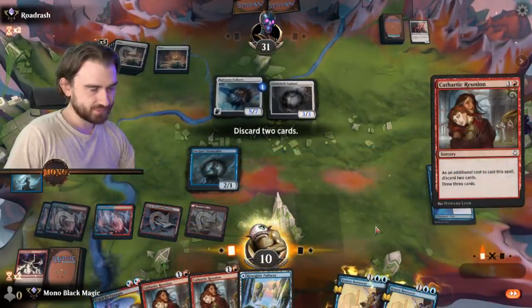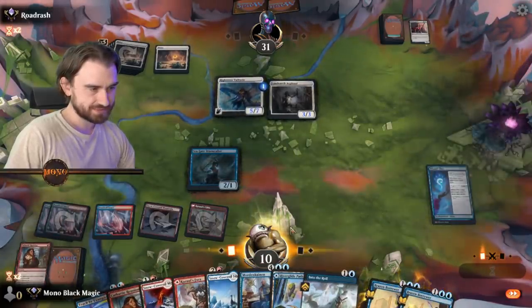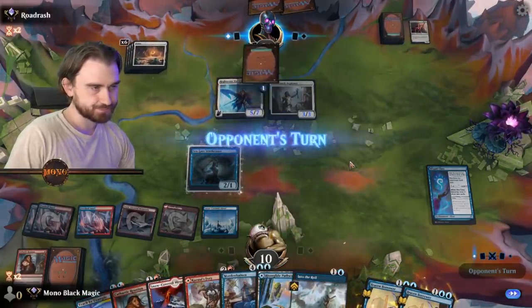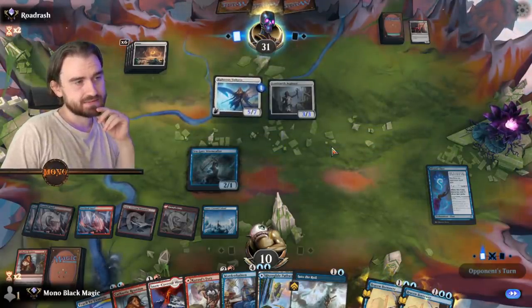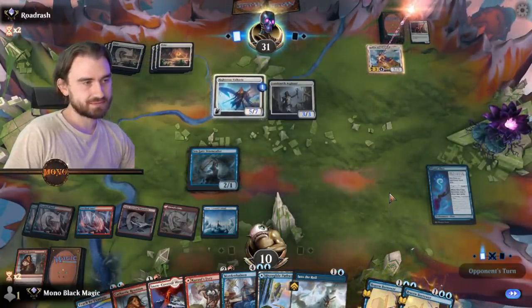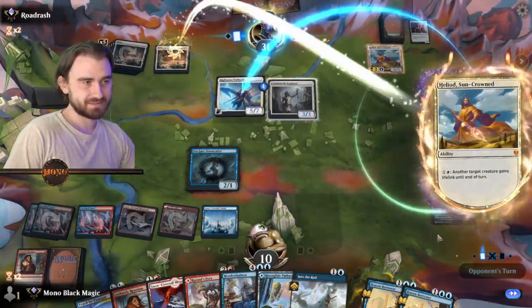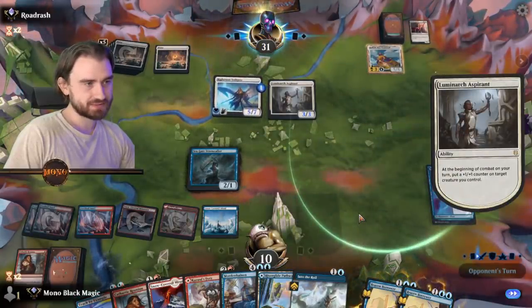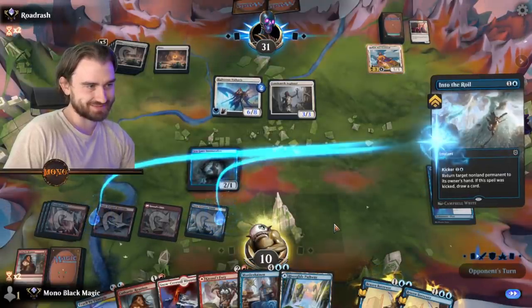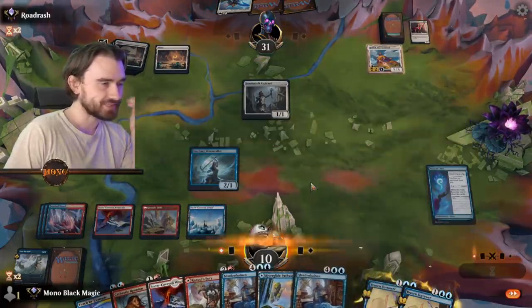Cathartic Reunion — throw away these two maybe. Hopefully finally land in six cards. We do, now we kind of hit a land. We're fine — we have an Into the Royal so we can just bounce the Righteous Valkyrie when it comes charging in, and kill the Aspirant. Heliod, Sun-Crowned — sure. Gets that guy lifelink, plus counter on that guy. You can go back to hand now. Wait, I should have done this when he attacked in — now we want to attack with this. I messed up my own play.